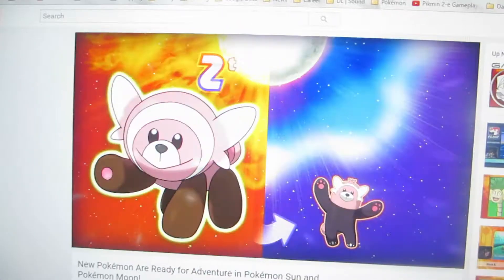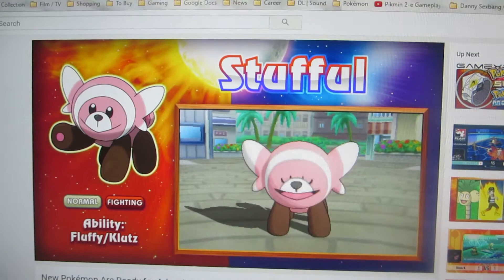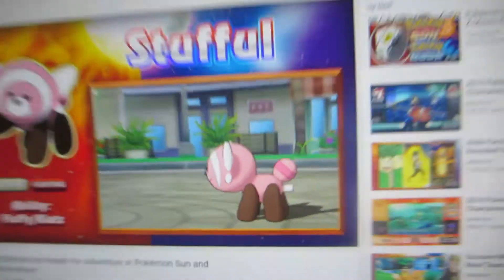This thing got its English name: Stufful. It's adorable — look at it. It's got a little tag on its butt. It's based on a teddy bear, with the tag and everything. That is the cutest thing I've seen. More new Pokémon!